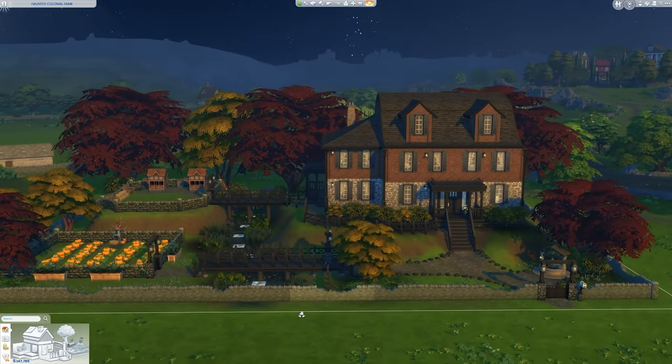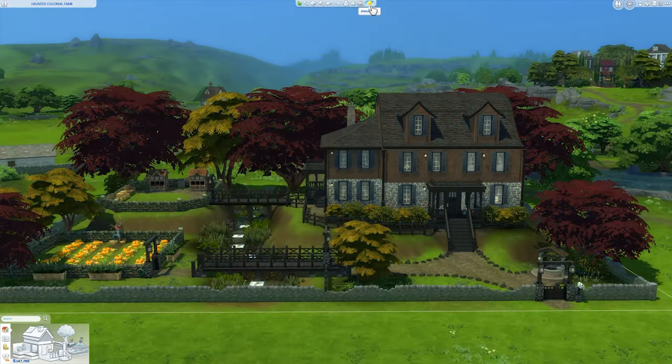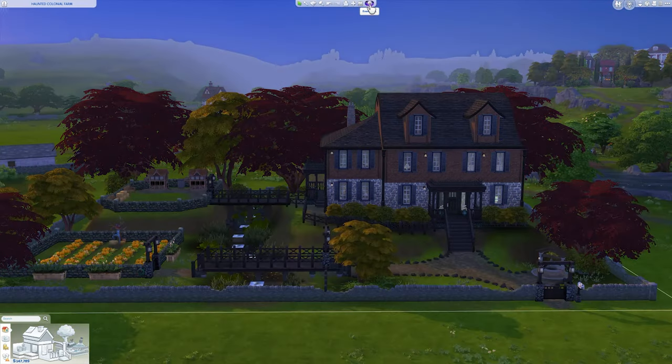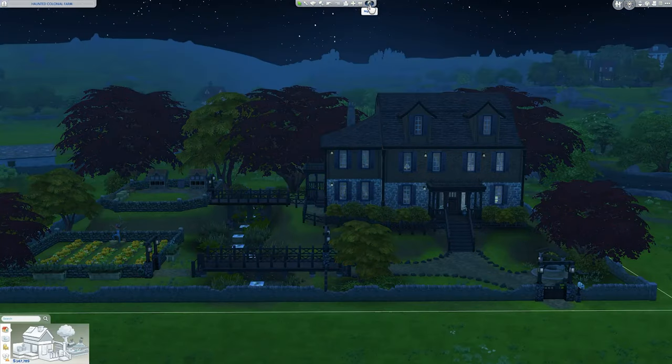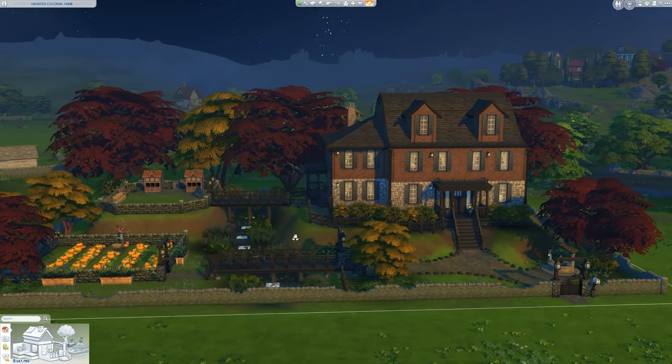Moving out, we'll take a look at the lot in different forms of lighting. We're currently in the morning view, this is the afternoon view, this is the evening view, and now the night view where it's a lot more spooky. And then back to the morning view, where we will take a look inside.